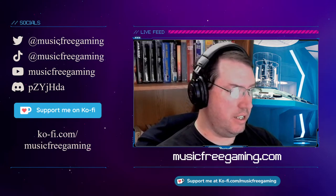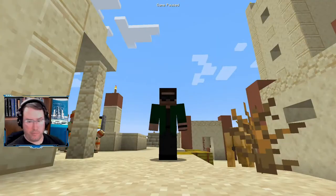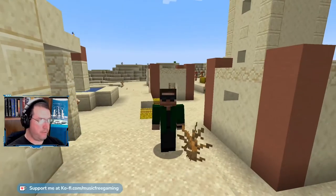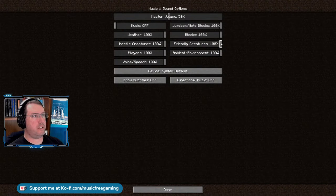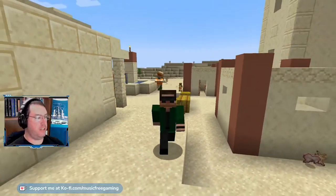Let's go ahead and jump into this — as soon as I can find the button. There it is. And here I am. I'm in a desert village and everything seems really loud. I'm going to turn some of this stuff down, turn the weather down too. Alright, so I'm here in a lovely desert village.